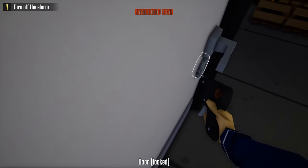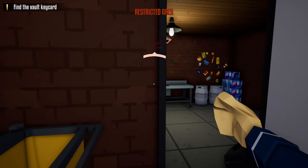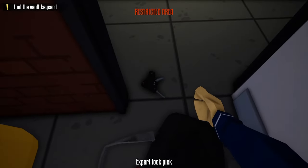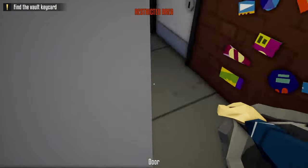Once the camera turns, take out your lock pick and unlock the door to the utility room. After unlocking, turn off the alarm, wait for the camera to turn, then grab your duffel bag and lock pick, unlock this door, and unlock the door to the manager's office.